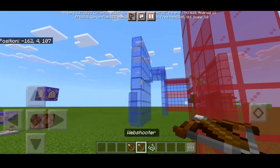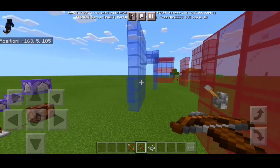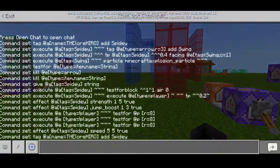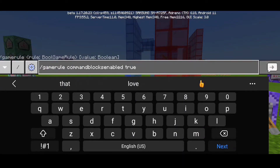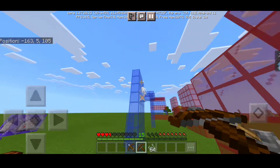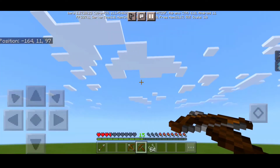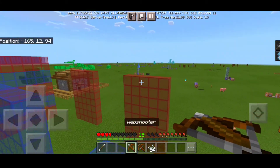It's time to go to phase one, which is the web sling. We're gonna try the web sling first before doing the other Spider-Man powers. I actually messed up a bit, so we're gonna have to turn on the commands properly. Let me do this — slash game rule, command block output, command block enable true. There we have it. Now let's gear up. It's time to use our web shooter — shoot it just like this, and we use particle effects. Let me climb this wall.